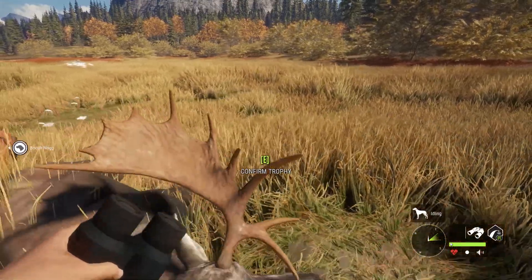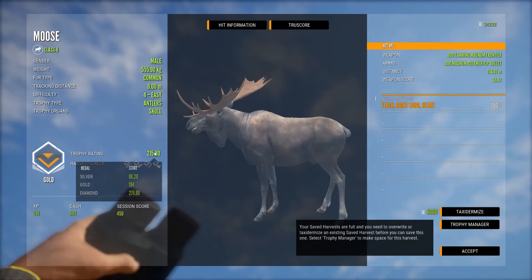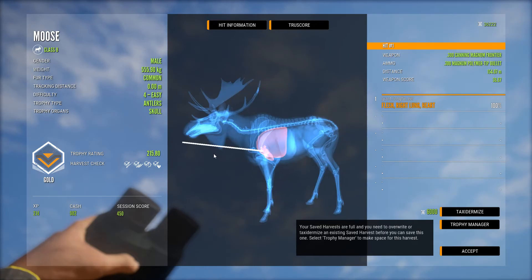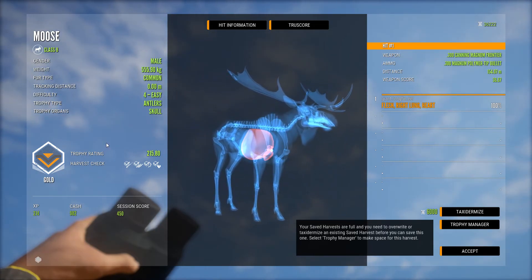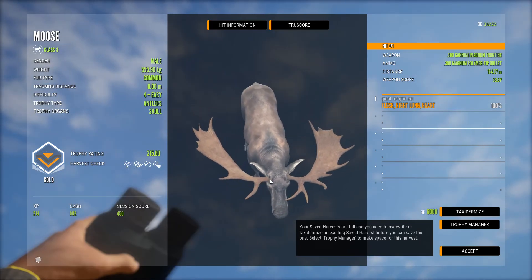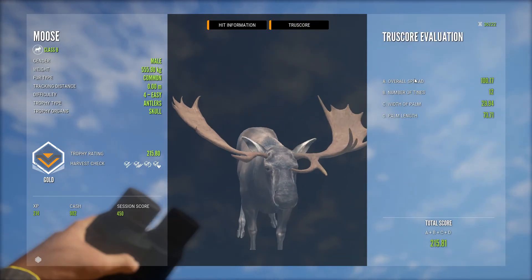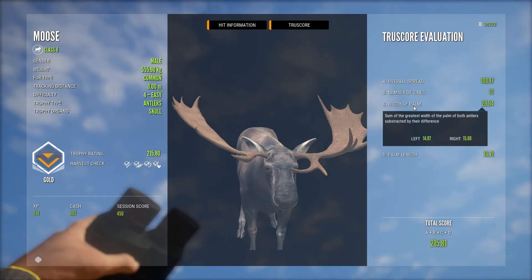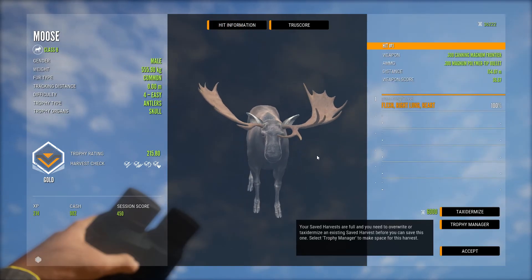Definitely wonky - looks pretty cool. And 215.8, not a bad moose. He was right at the top of his estimate. I believe his max estimate was 216. That's quite a nice little moose. I still haven't managed to get a big rare bull, which I'm hoping to get sometime, but I'll keep grinding for them.